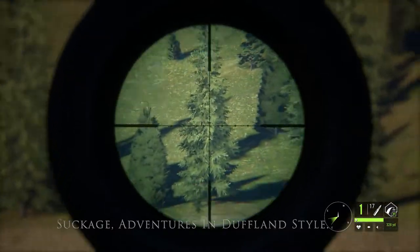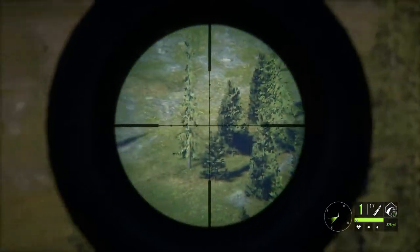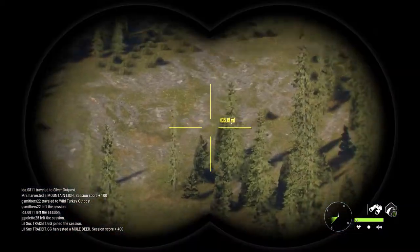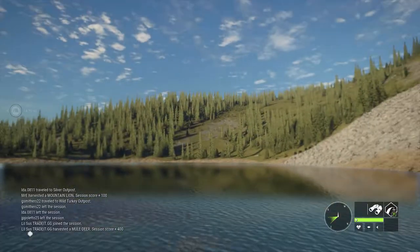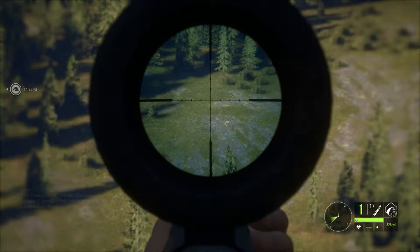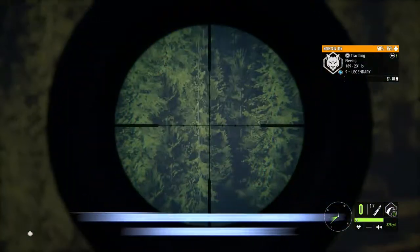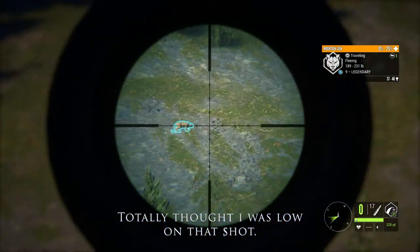But that's what it's about sometimes. Where'd he go? Looks like they got a nice meal there — a small mountain lion before — that is 450 yards. Let's lay down. He's coming back down. He's dying, yeah. All right, we got a vital on that one, so that's awesome.